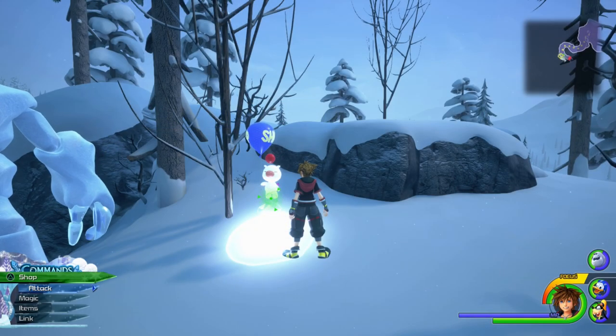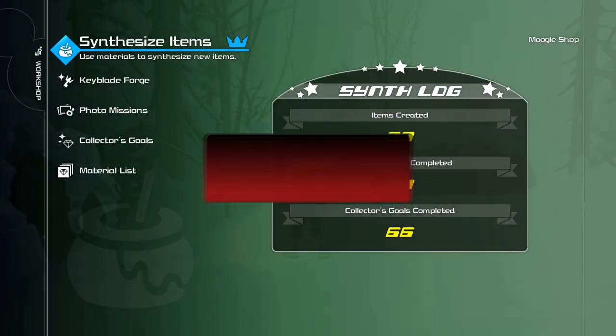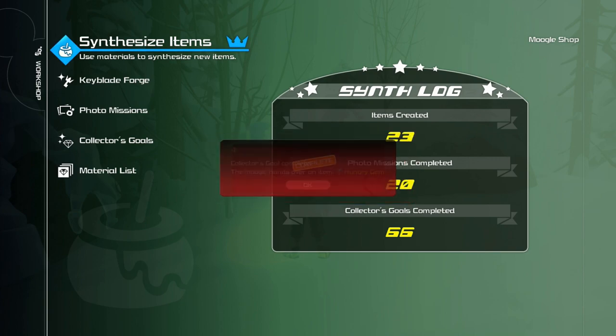Once you've obtained all of your items, go ahead and head back to the Moogle Shop. Go to the Synthesize shop and from here you should be able to craft the ultimate weapon, Kingdom Key. Thank you so much for watching and I hope this guide helped you.